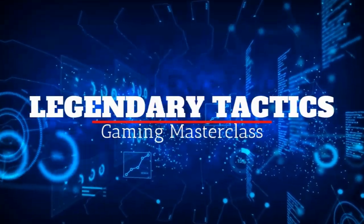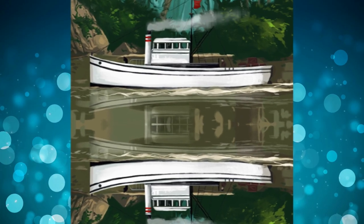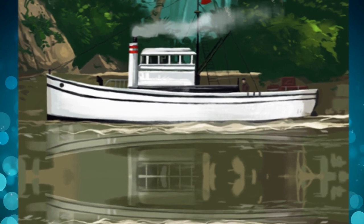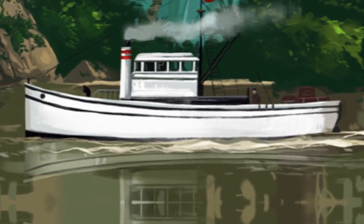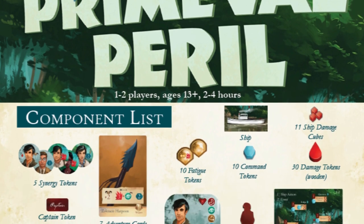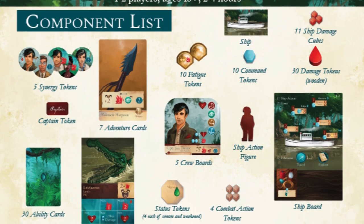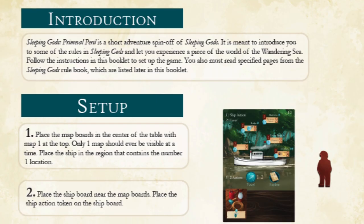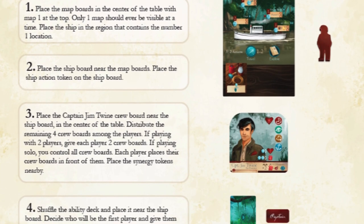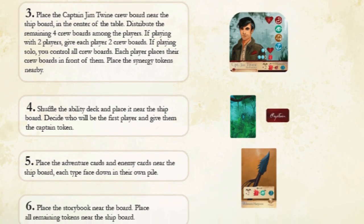If you're here you're likely interested in or anticipating the release of Sleeping Gods, a campaign game set in a strange world in 1929. It's a storybook game and today the designer released Primeval Peril, which is a short print and play standalone that came out with the Kickstarter. This is a campaign game for two players set in the world of Sleeping Gods and it uses the same rules. Primeval Peril is set on a dangerous river that winds through lush jungle, and includes new characters and stories so that nothing from Sleeping Gods base game is spoiled.